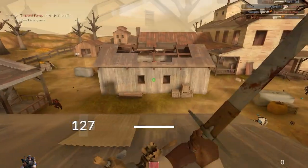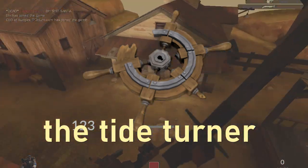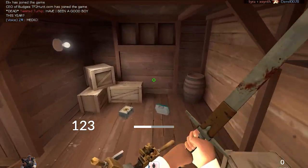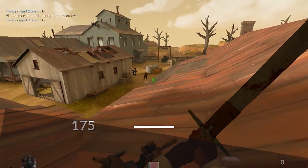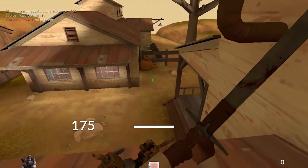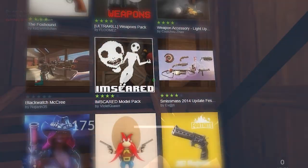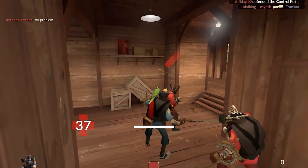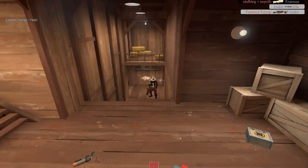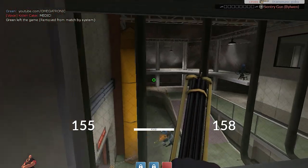This weapon would also work really well with any of demo's shields, but the Tide Turner in particular. I can really imagine a demo charging into a fight and just shooting someone. You could also use this weapon with the sticky jumper as a quick kill on an annoying sniper in the distance. I feel this one would be pretty easy to model, as there are hundreds of six-shooter revolver models out there. Overall, this one has a lot of versatility past its initial use as a meme weapon, and it's probably my favourite out of the three.